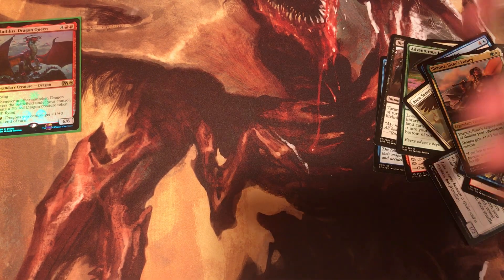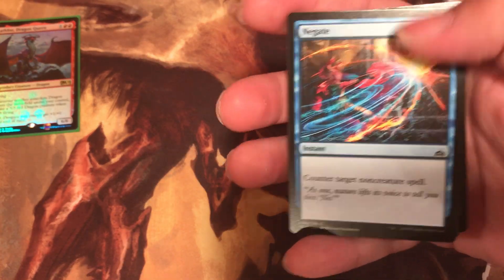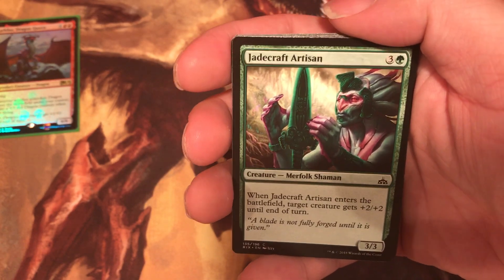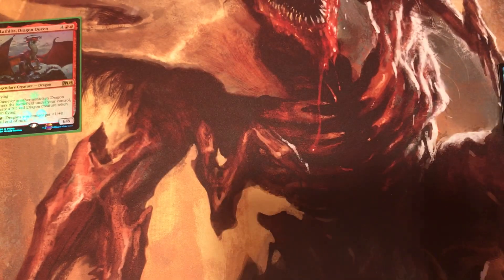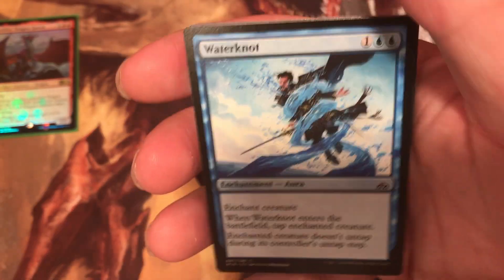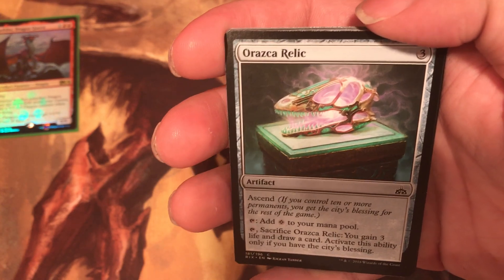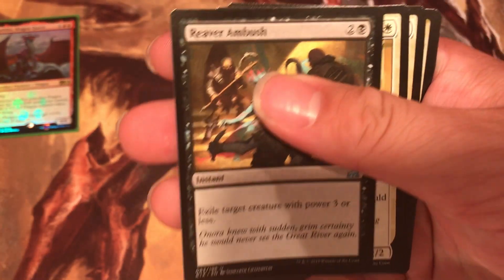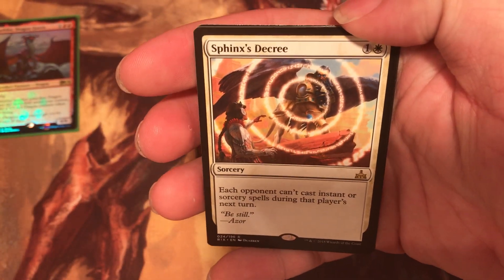Next pack is the Rivals of Ixalan. We get Raptor Companion, Negate, Sun-Collared Raptor, Jadecraft Artisan, Moment of Craving, Deadeye Rig-Hauler, Mutiny, Cleansing Ray, Water Knot — good for Counter decks — Aura of Zacama Relic, Curious Obsession, Reaver Ambush. Everdawn Champion. And the Rare is Sphinx's Decree.